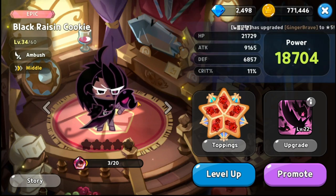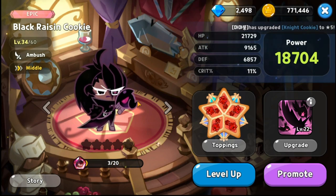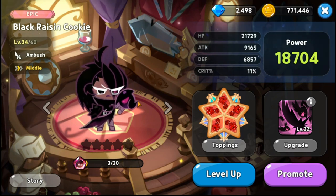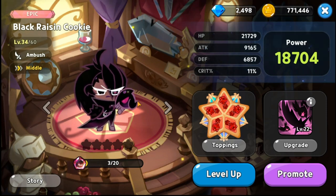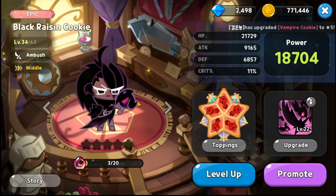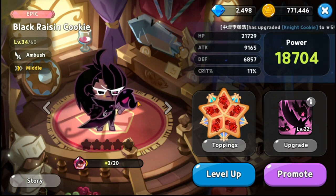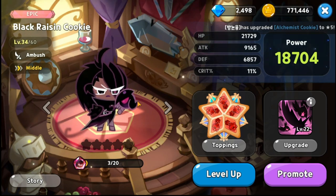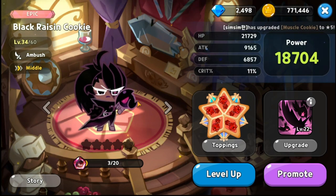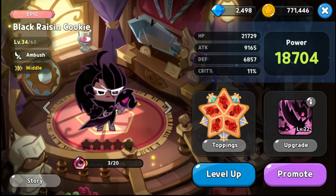That would be her main contribution to the team. Very kick-ass design with the hairpin and the crow — very nice. That is my take on Black Raisin Cookie. I'll leave it to you in terms of how you're going to level her up, but I'd say she is definitely worth summoning for in terms of what she can do and what she brings to your team. Thank you for watching — this is The Warden. Take care, stay safe, and I'm out.